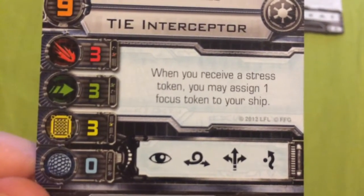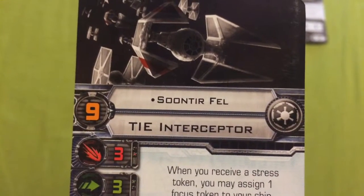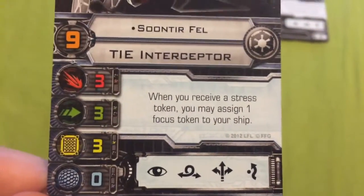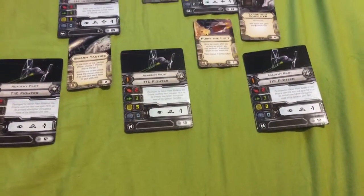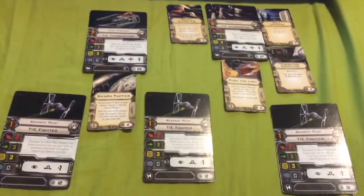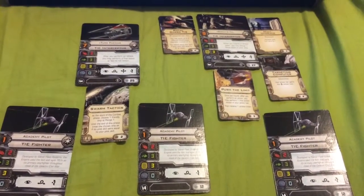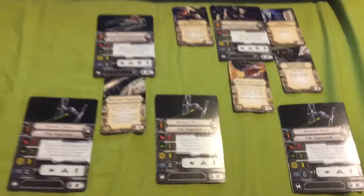His ability states: when you receive a Stress token, you may assign one Focus token to your ship. So the key with Soontir Fel is, as counter-productive as it may seem, you want to stress Fel. You want to stress him out with lots of Red Maneuvers, because every time you stress him out he's going to gain a Focus for it. And considering that Fel has lots of Green Maneuvers, like the A-Wing Fighter, getting rid of that stress isn't that much of a problem.